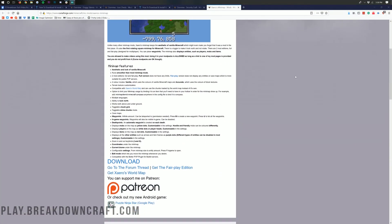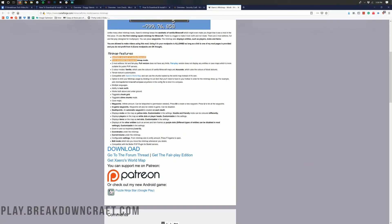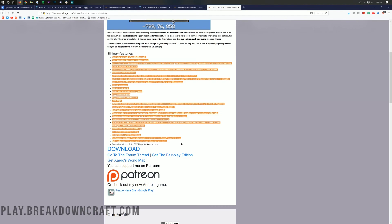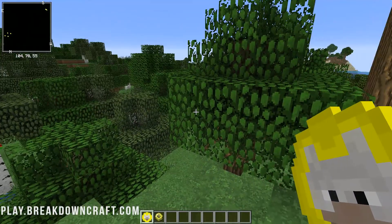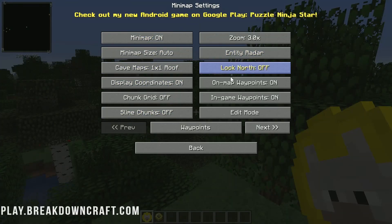That's five mods, but let's give one bonus mod for 1.13.2, and that is Xaero's Minimap. A minimap for 1.13.2 — it's a really simple minimap that allows you to see north, south, east, west, terrain and everything around you. You can set waypoints and get to those waypoints. It also has a Fair Play version, which is allowed on most servers, including our server.